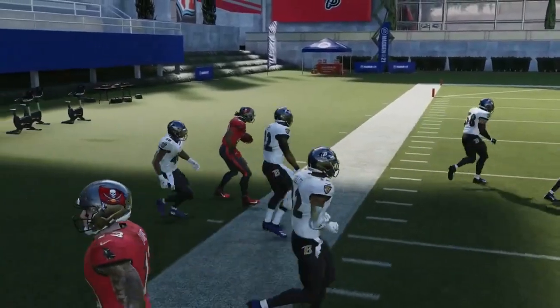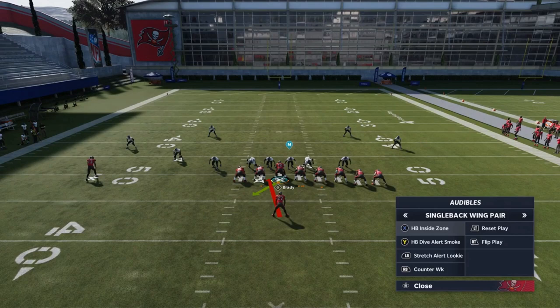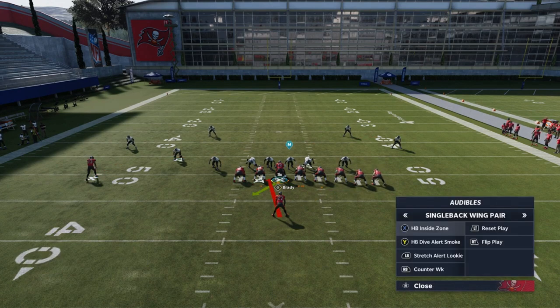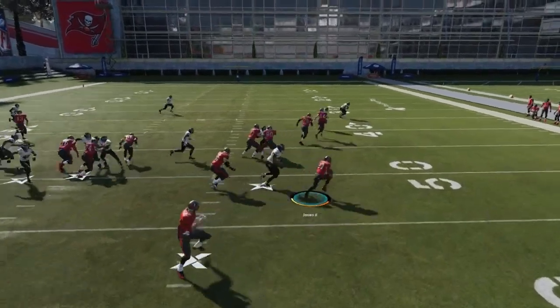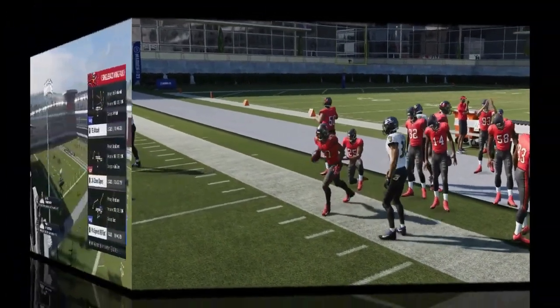If it wasn't for that tiptoe animation I might have been gone. Now here's a good opportunity based on a packed box — the halfback inside zone is not going to work, the dive is not going to work, the counter is not going to work. You need spacing for the 0-1 trap too. So this is where you definitely want to go with the stretch alert looky and try to take it outside. Stretch alert looky is best against packed boxes or against cover 3 and cover 4 zone. I use this play a lot in goal line.